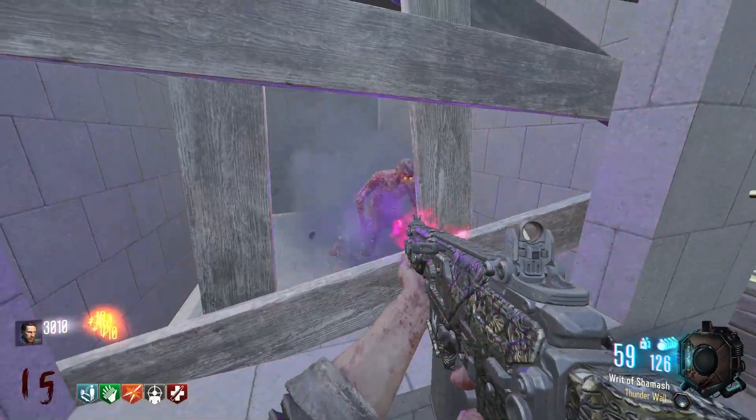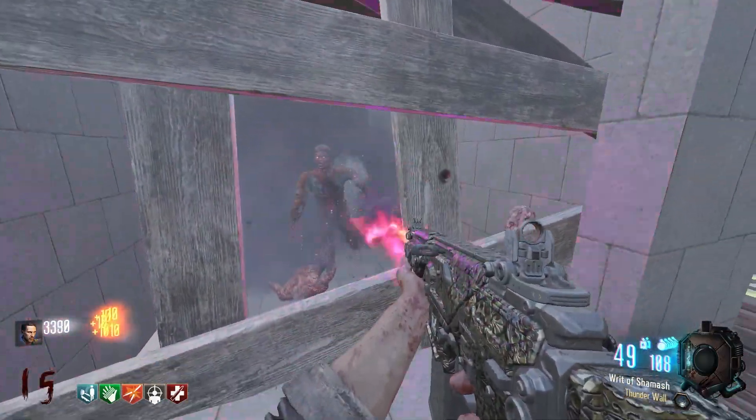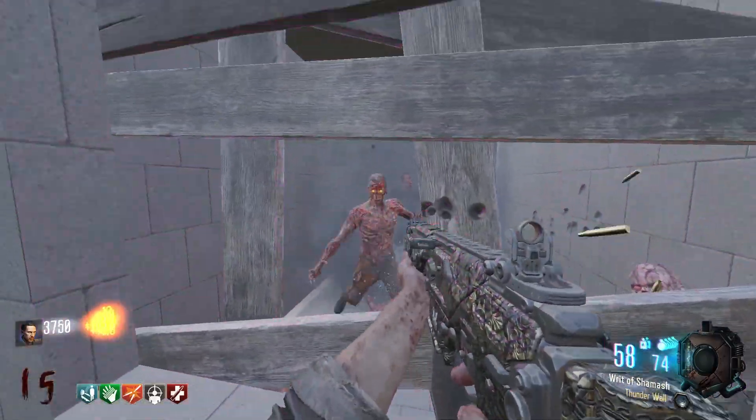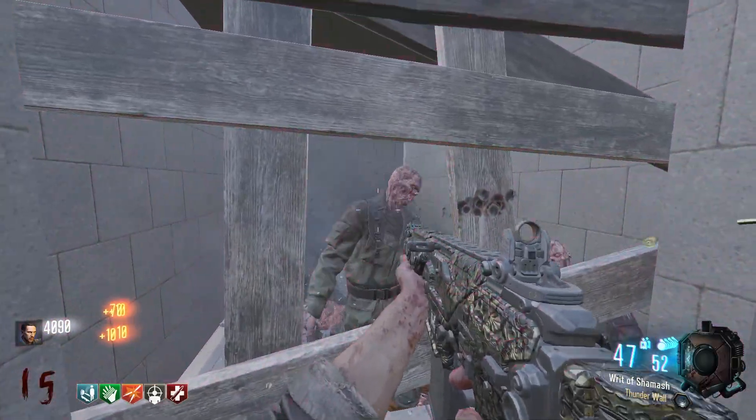I remember the very first double Pack-a-Punch I got was Thunderwall and I thought it was the best thing ever because it was like Thundergun. But then you look online and it's like, yeah, Deadwire literally just kills on any round — and you're like, well dang.